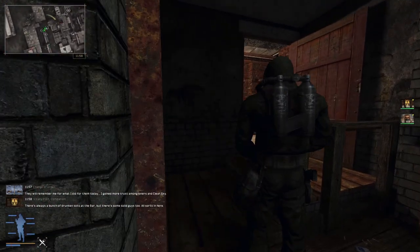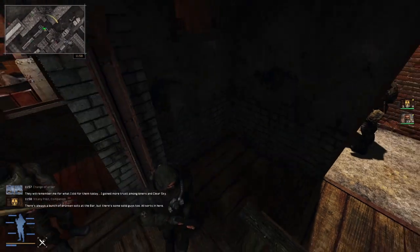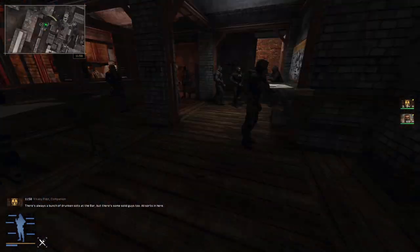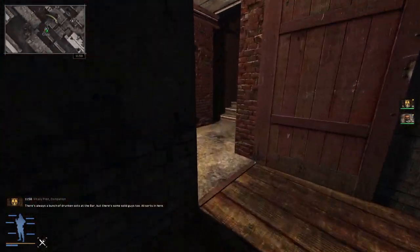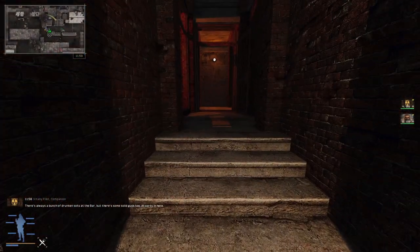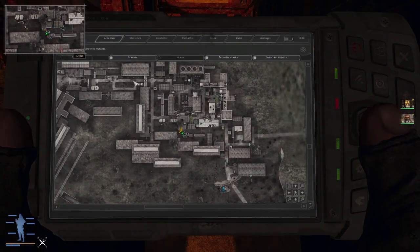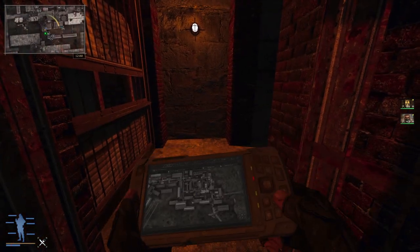One thing I hate about NPC companions is they get in your way a lot. We are going to be heading northwest. Is there a fast travel we can get to? We'll go to this one.